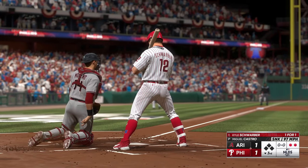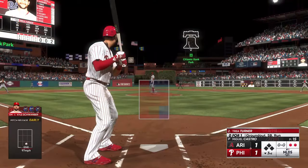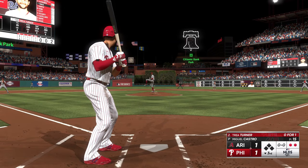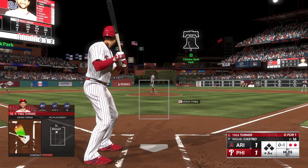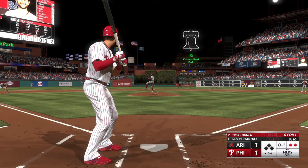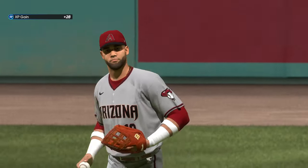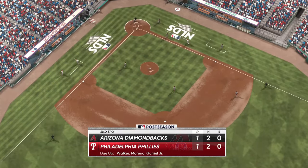Two out. Trey Turner now 0 for 1 — he hit into a fielder's choice his first time up. Swing and a miss — strike one, trying to keep good speed off the bases. Swing and that ball smashed on a line — Gurriel handles the chance. Down quickly — Phillies score remains deadlocked at one.